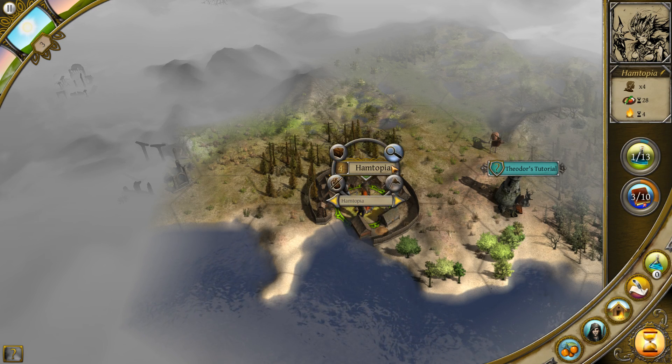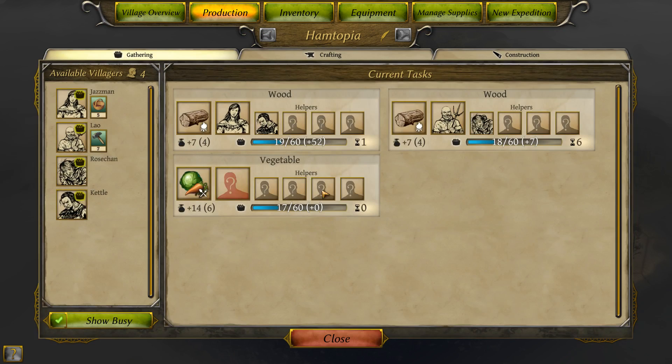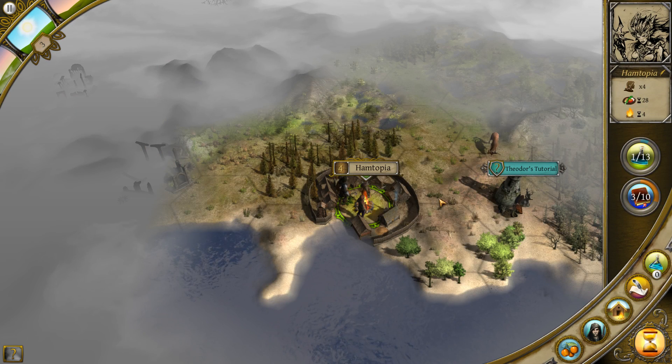Let's check our gathering. We've got no one gathering on the vegetables. I don't know that we're going to have many people who can help with that. So that's fine — I don't need anyone gathering that wood. It is going to be nine turns, unfortunately. Or five turns. Getting the food might be a little bit better. We'll go with that.